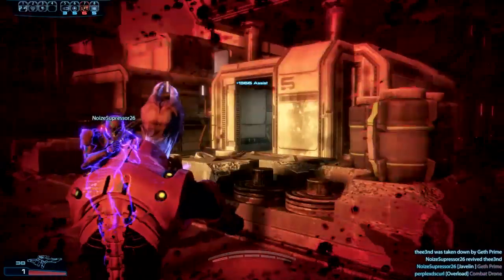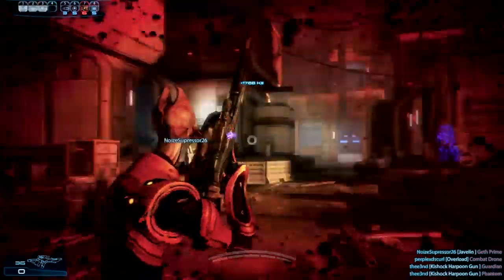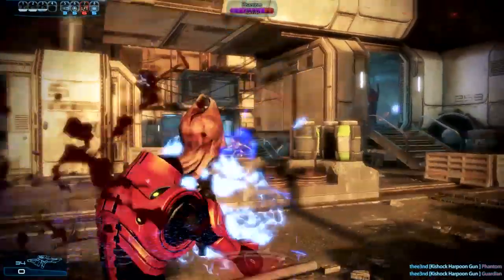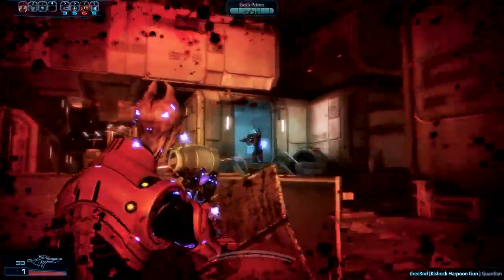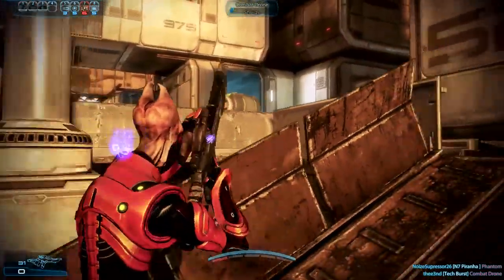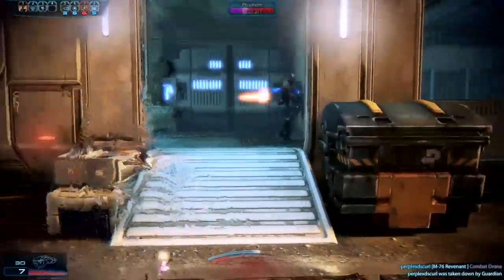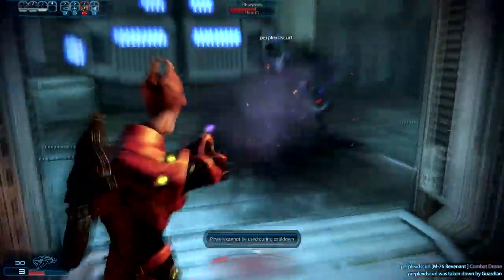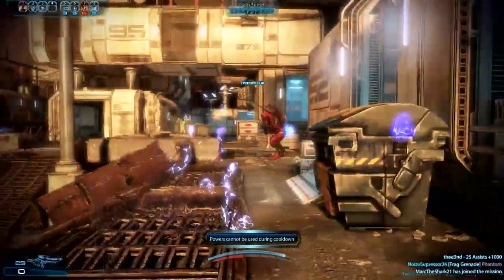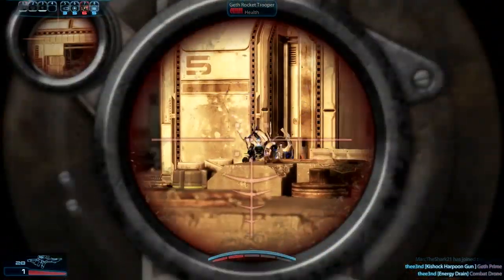Get the fuck out - oh no, god damn geth prime, shoot someone else! Send help. Guardians have innate piercing against guardian shields, not too bad. I'm actually getting pretty handy with the gun, I've been using it a lot lately. Gotta vary up my weapon choices here on account of I'm trying to hold back on using shotguns and assault rifles - definitely my go-to weapons, definitely my preferred weapons.